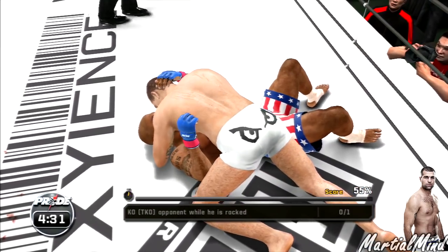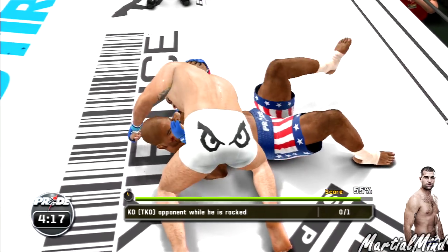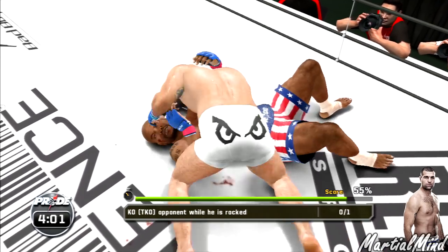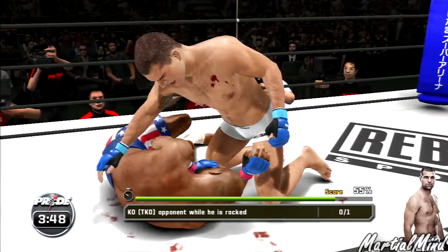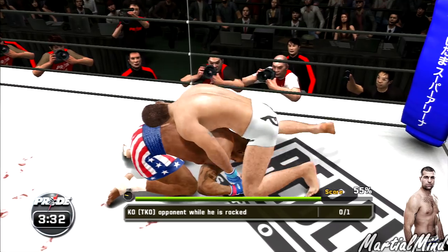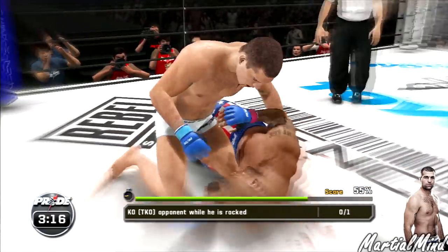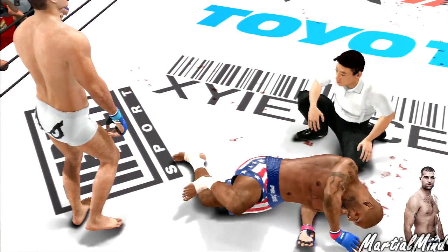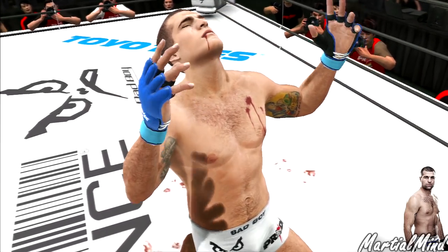There we go — TKO opponent while he is rocked! These guys going at it — oh, there's a cut. Back into side control, big left hand. There we go — they just shook it off like nothing happened. Great knee strike to the body — that one connected! Open guard, and once again there's side control. Here we go, this should be it — beautiful, we got it! We missed a few, definitely missed a few, but in the end we got it!